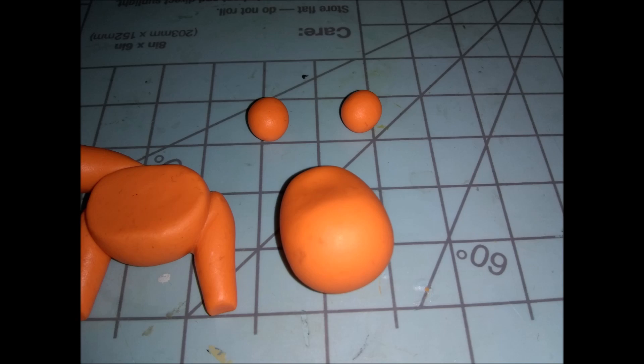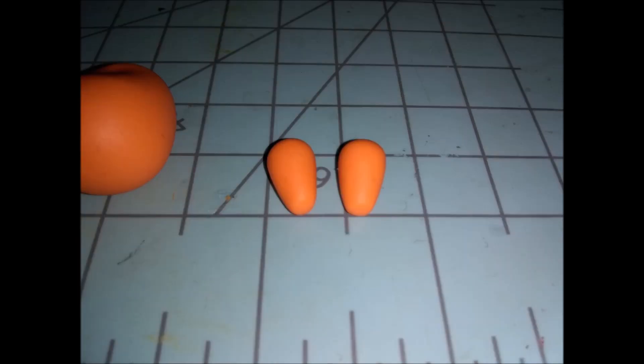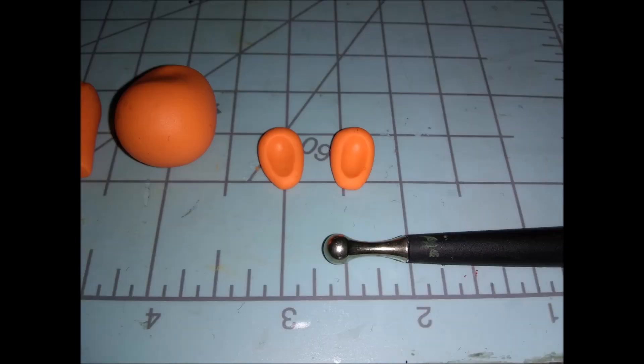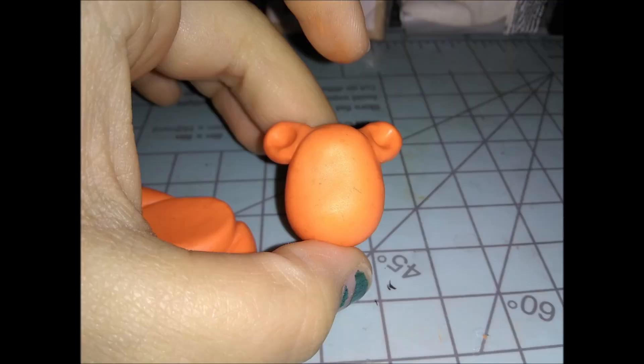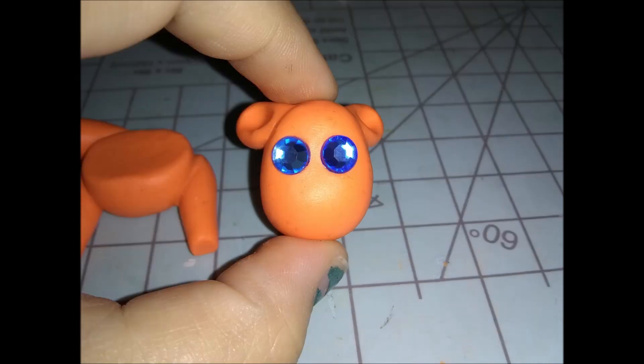Now we're going on to the little balls at the top — these will be his ears. Roll these into about half-inch long chubby teardrop shapes. Use your dotting tool and poke two holes for the ears, then cut off the excess at an angle so they go on the head a little easier. Voila — these are the ears. Stick them onto the head and make them point down just slightly, because his ears aren't straight up like Mickey Mouse — they're angled downwards.